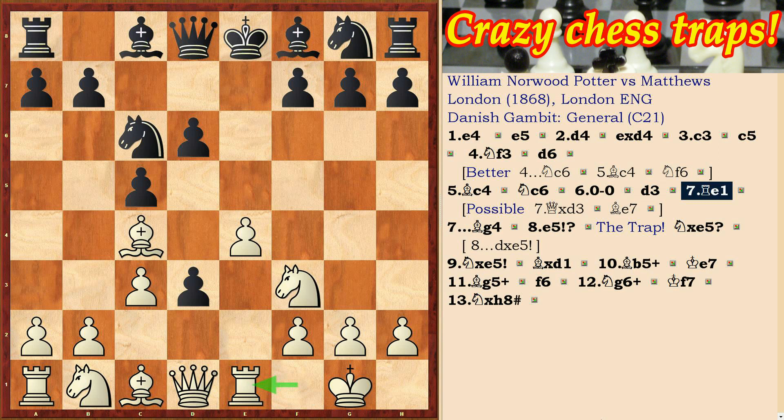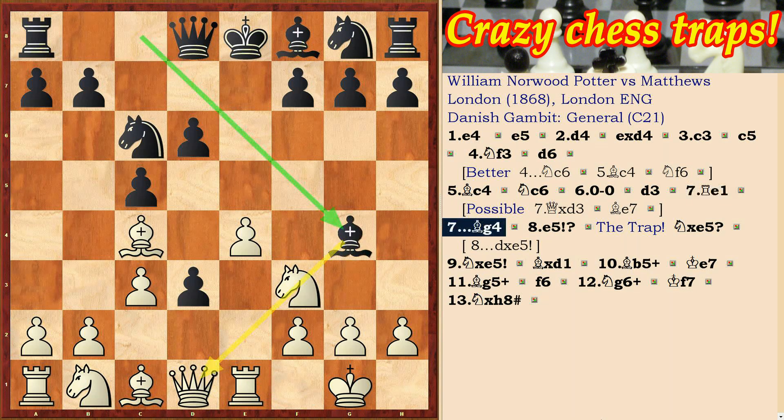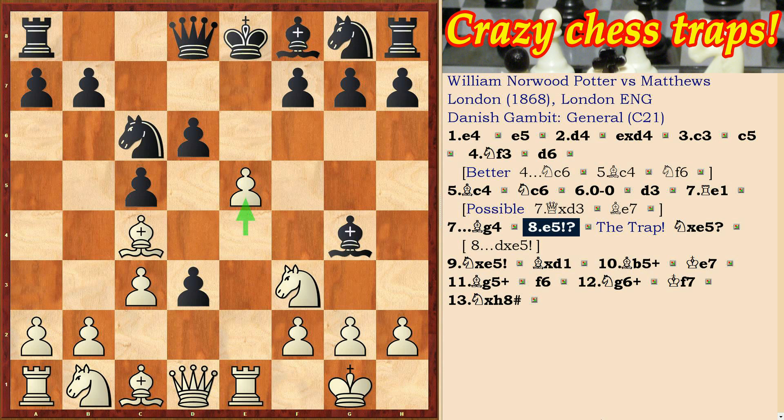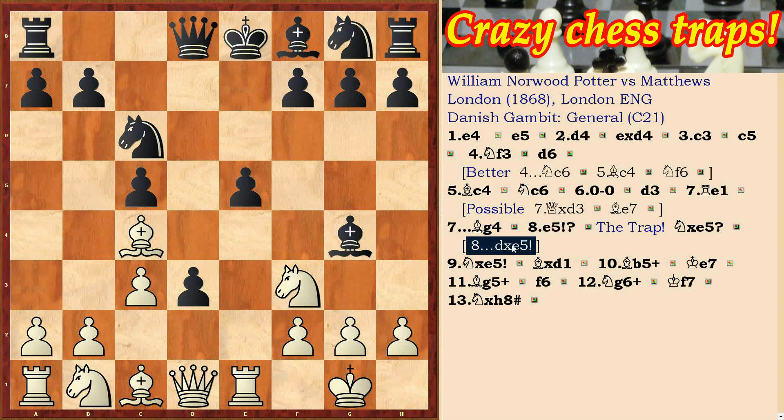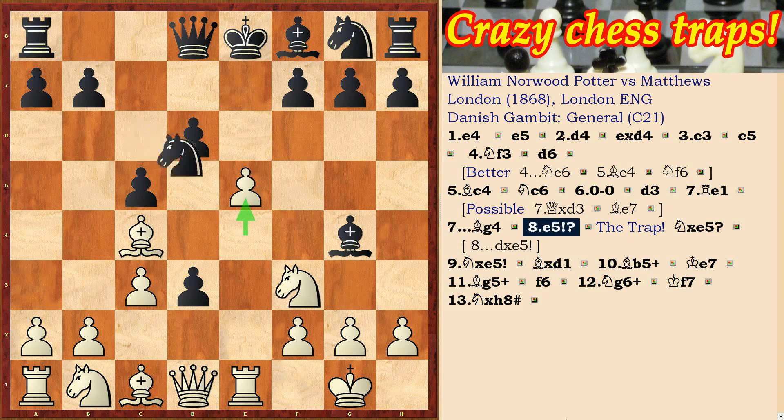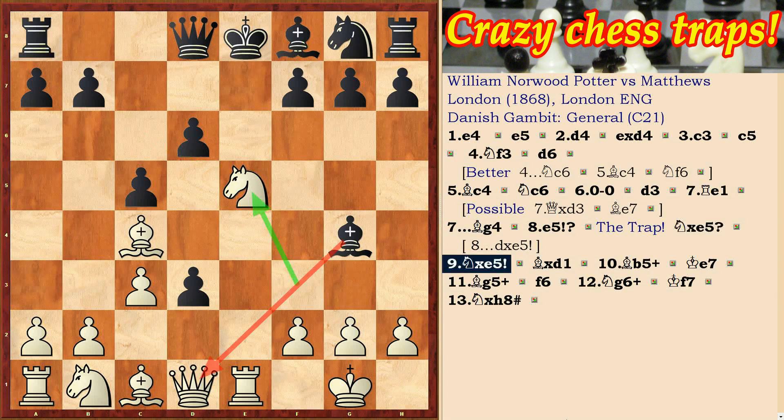After Re1, Black plays Bg4 and then e5 — this is a trap move. After Nxe5, Black falls into the trap. The right way is dxe5, allowing Black to continue. Instead, Nc5 is a mistake — White plays Nc5 and sacrifices the queen.